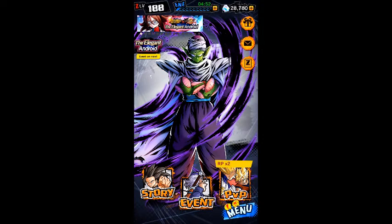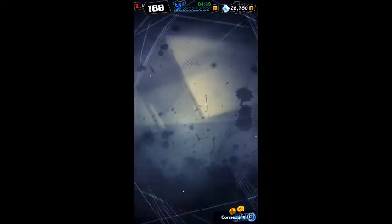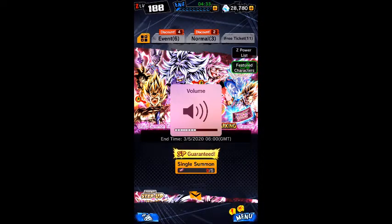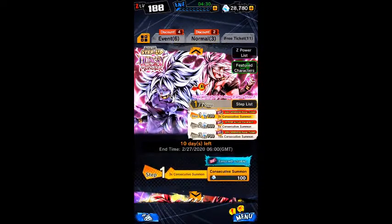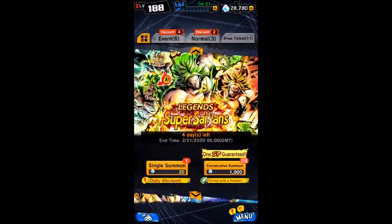Hello everyone, it's your favorite queen, Android 18 here and welcome to a new video. Today I'm going to be playing some Dragon Ball Legends, but I'm going to be searching for Android 21, as she's actually been introduced in the new set, and there's an event where you can get the base form of 21. I've got 28,000 gems, or chrono crystals, and I haven't paid for any of these. I've just been saving them up for months, waiting for someone like 21 to come out.